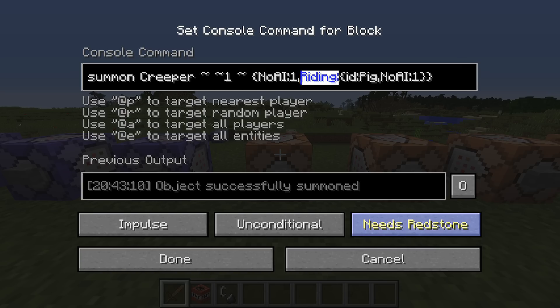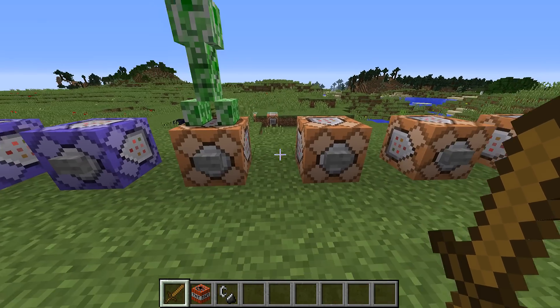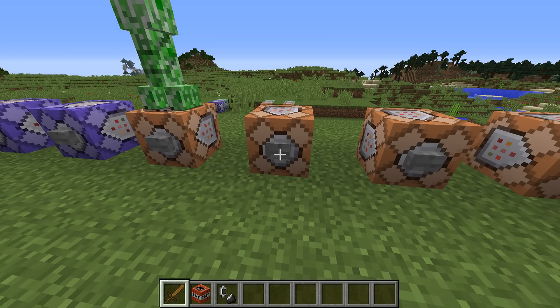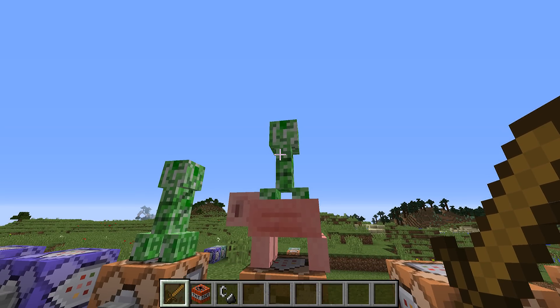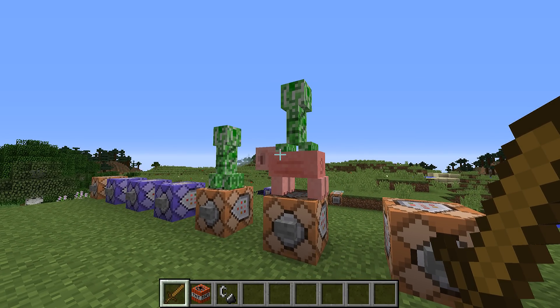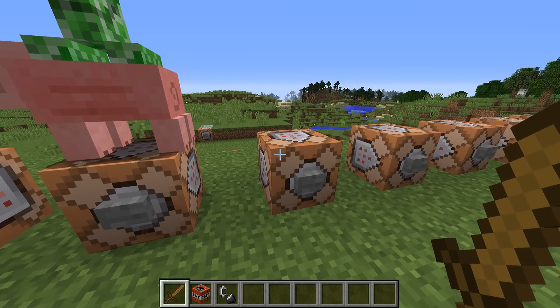First of all, the 'Riding' tag has disappeared. It is no longer available; instead the riding stack is upside-down forming 'Passengers'. This supports the new boats that have more than one passenger, but it also means that any contraption using the riding mechanic is now broken. This will be especially noticeable in command compressors that rely on the riding mechanic.